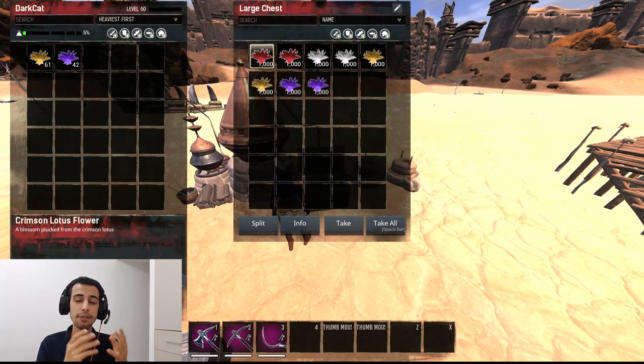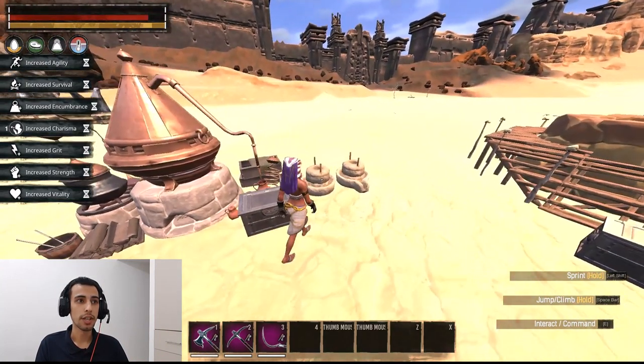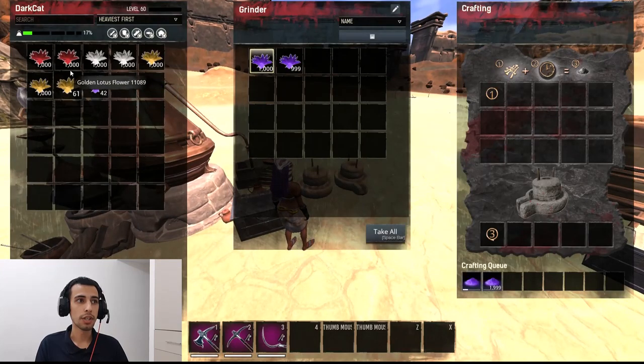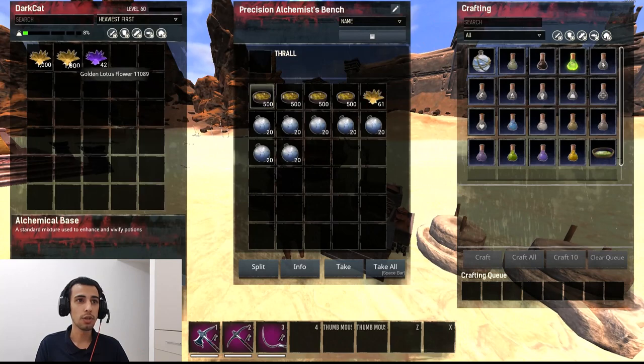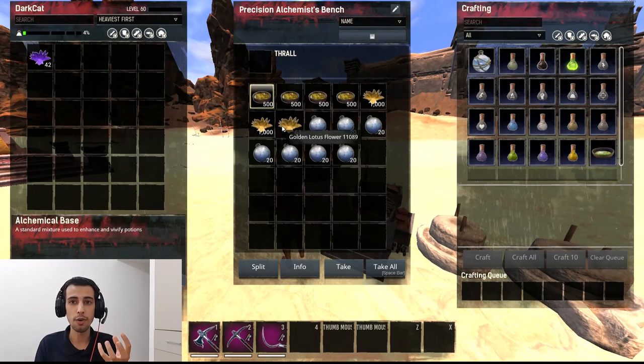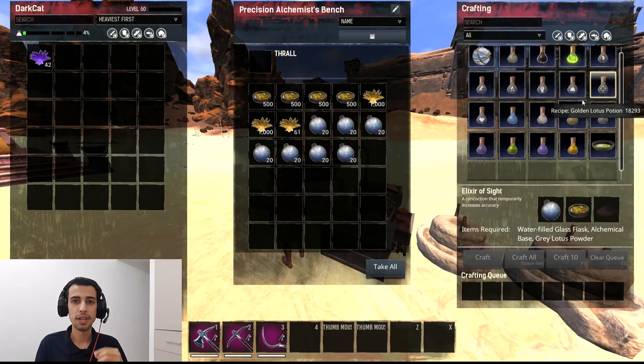That was all the Lutus locations - how to farm them and where. When you get all of them, all you need to do is grind Purple, Crimson, and Frost Lutuses. Do NOT grind the Golden Lutuses - keep them completely as the flower for the Alchemist. Then you can make all these buffs once you've ground the others.